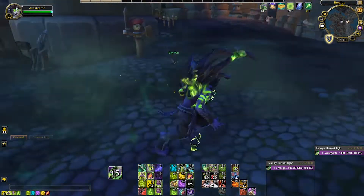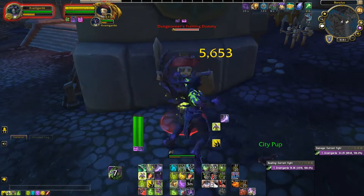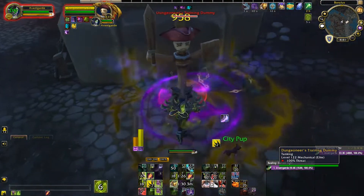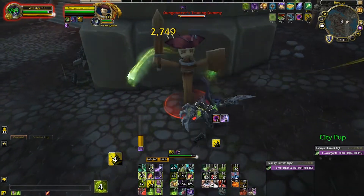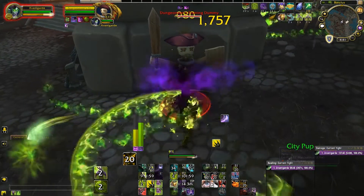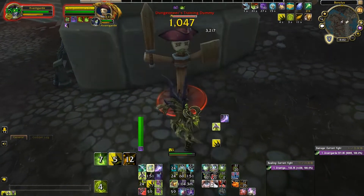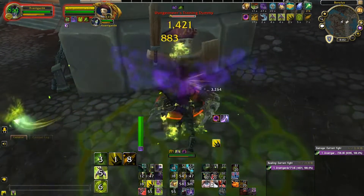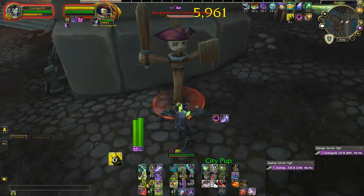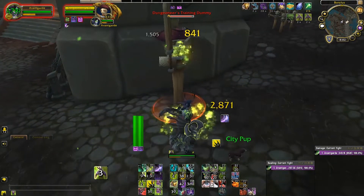I'll go ahead and open with Metamorphosis, and we'll attack this test dummy here. Right there, you can hear I got full pain. Let me spend some sigils even though we don't really need to — let's just spend them so we can start hearing them when they come off cooldown. Right there I heard the breaking glass sound, so I know I can do my Immolation Aura. Right there, I know I can use my Sigil of Flame again. The whole point of this is to be able to spend more time focusing on other things. If you can get these audio cues to subconsciously go into your brain, you can focus more attention on other things — like not standing in stuff.